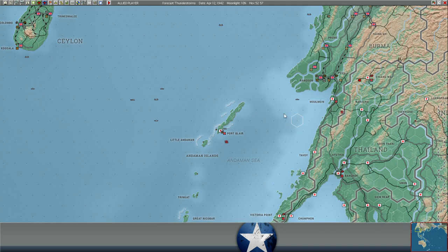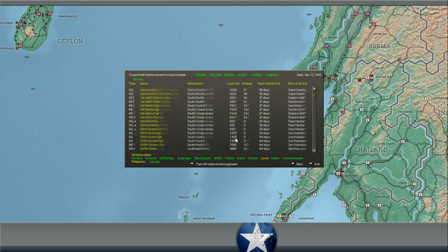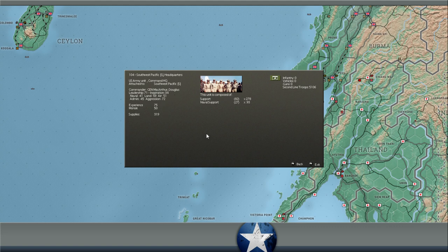We get rid of MacArthur when the Philippines falls? I don't think we get rid of him - the Southwest Pacific Headquarters has him in command. Unless there are duplicate MacArthurs, the game is going to automatically transfer him, so he won't be part of the force that surrenders.